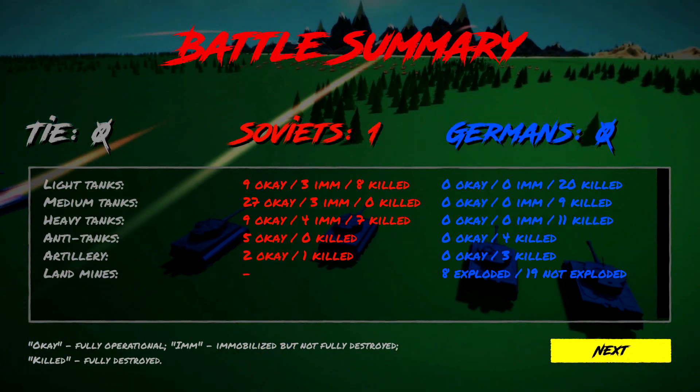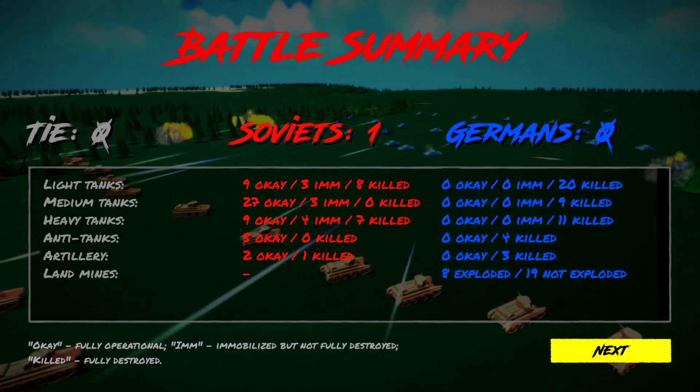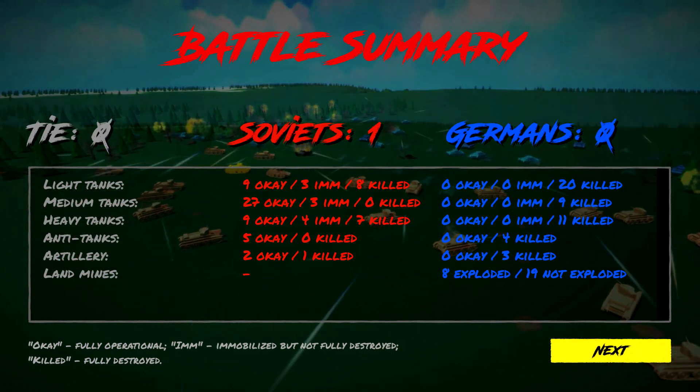And then the Wehrmacht - let's pronounce it appropriately. 11 Tigers in a spearhead at the front, 20 Panzer 3s behind the Tigers, 20 Panzer 2s scattered around, three artillery in the back, five Pak 40s, and then loads of mines for both sides.